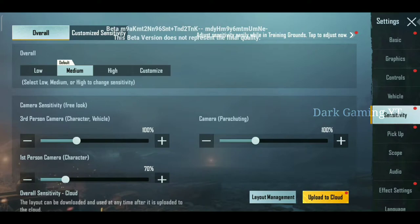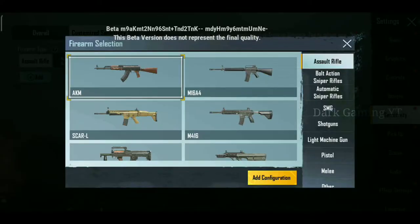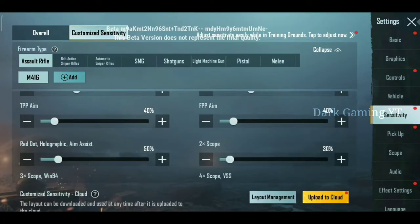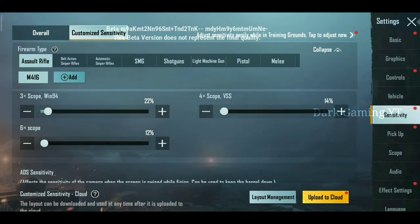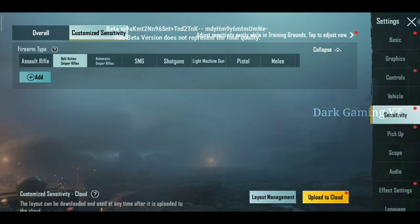In this 1.5 update, you can change sensitivity and customize your settings. This is a new settings feature. You can also use 3x scope and spray it in M416.